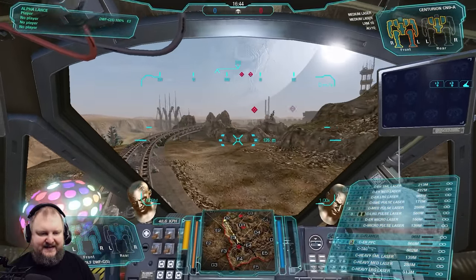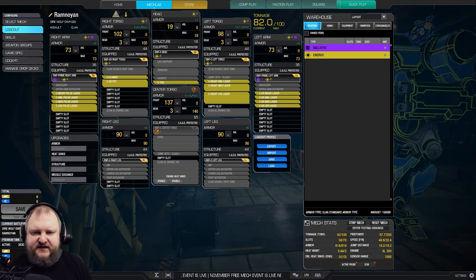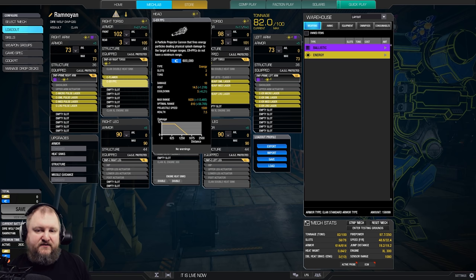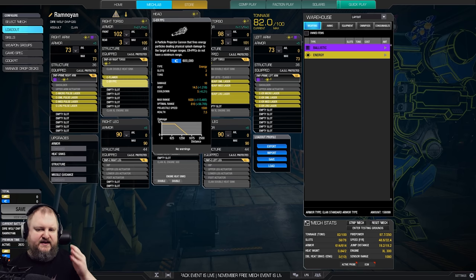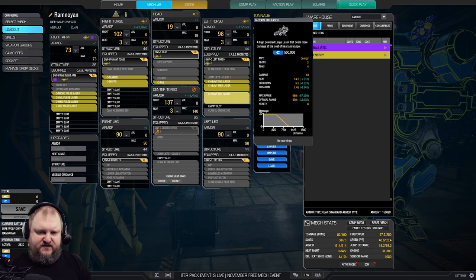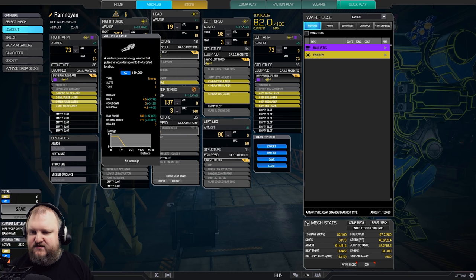Now that we've talked about all the clan lasers, let's go ahead and talk about inner sphere variants. If you're looking to reference all the ranges on lasers and energy weapons, just go to the Mech Lab, mouse over the weapons, and it will tell you exactly what's going on. For example, on the Clan ER PPC you can see no minimum damage, no minimum range for damage, and at 700–660 meters there's a linear damage drop-off. The heavy large laser is very damaging but generates a lot of heat. Large pulse lasers now also have max range equal to two times optimal range.